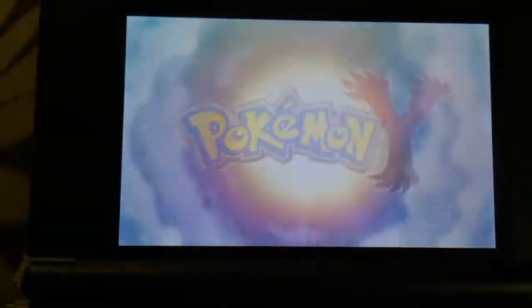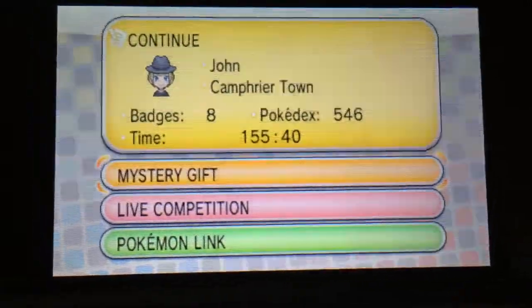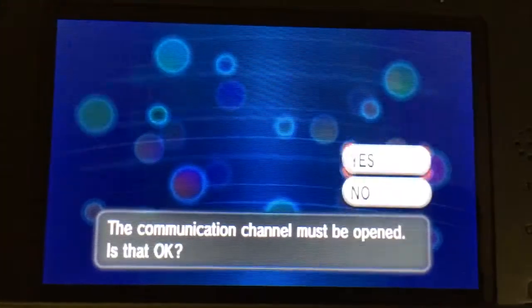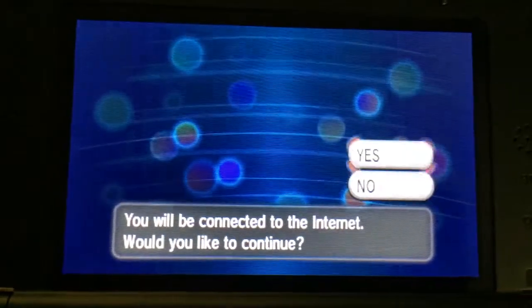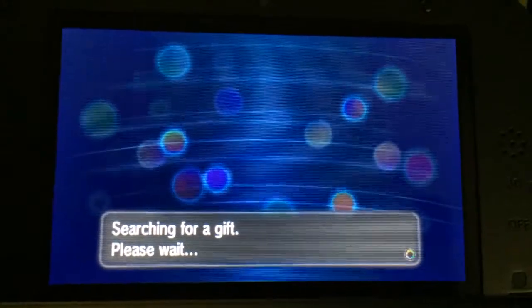We're going to go ahead and start it up. You want to go to Mystery Gift and receive gift, then you want to go via the internet and it'll search for your event Pokemon.